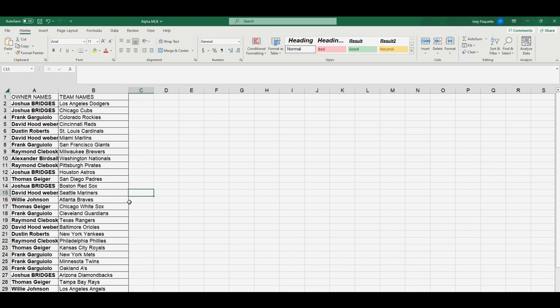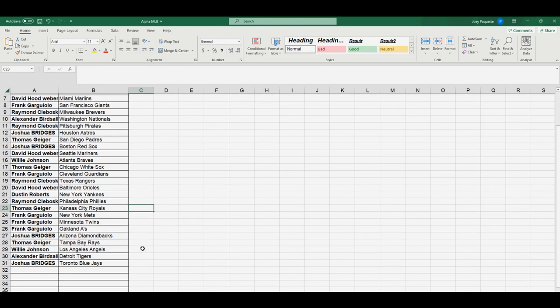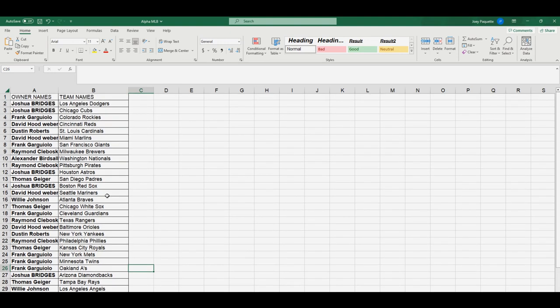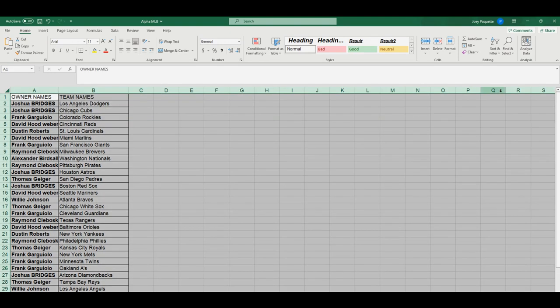Willie, you've got the Braves; Thomas G the White Sox; Frank G Guardians; Raymond the Rangers; David the Orioles — that's a good team right there; Dustin Yankees; Raymond Phillies; Thomas the Royals; Frank G the Mets and the Twins; Frank also got the A's; Josh B the Diamondbacks; Thomas Rays; Willie Angels; Birdman Detroit; and Joshua B with the Blue Jays. Let's put this in alphabetical order.